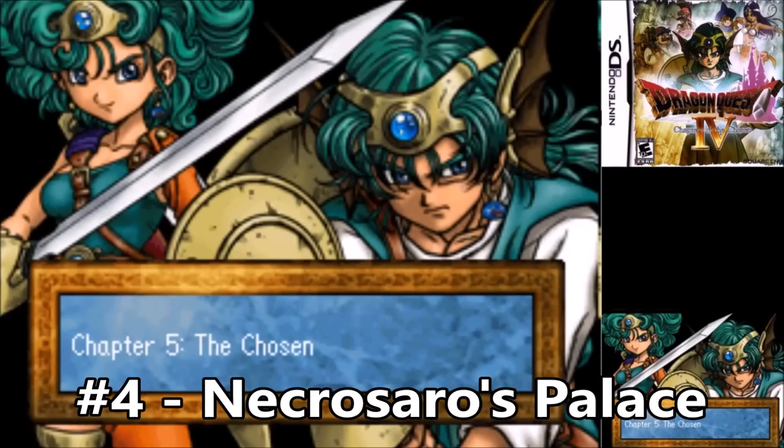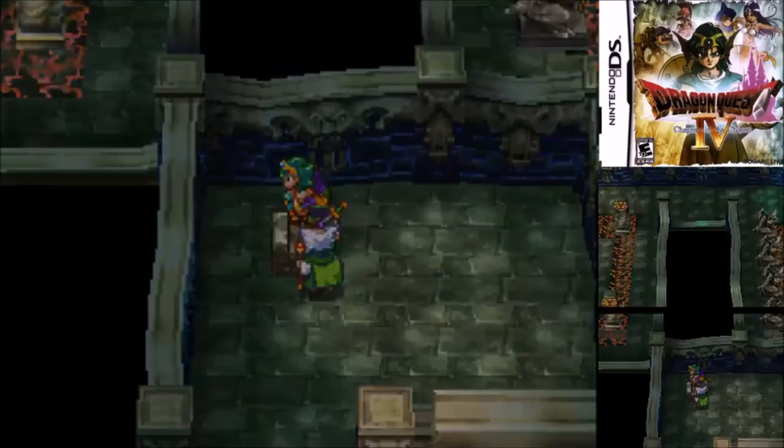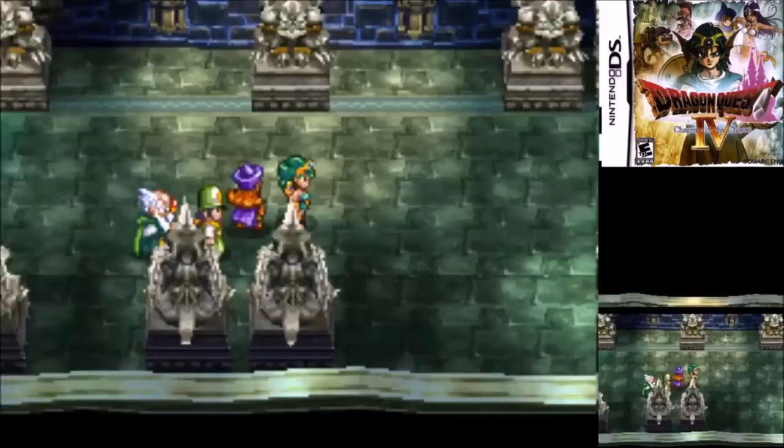Number 4: Necrozara's Palace of Chapter 5. This is exactly what a final dungeon should be — it's atmospheric, it's imposing, it uses a unique tile set, and it's large but not too large. Some final dungeons can be too long for their own good and just drag on forever, but not here. Prior to this you do have four mini-dungeons to break down the barriers and gain access, but once you're in it's relatively straightforward. You grab the Sage of Stone, use the Baron's Horn, and then kick Necrozara's ass.